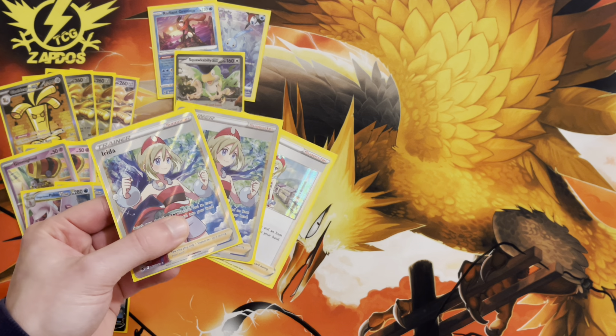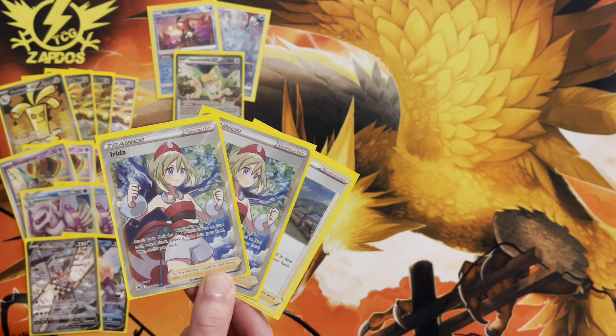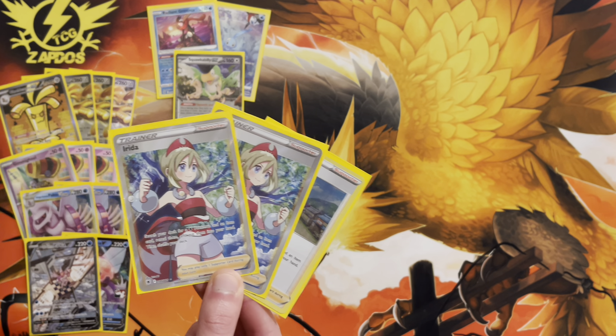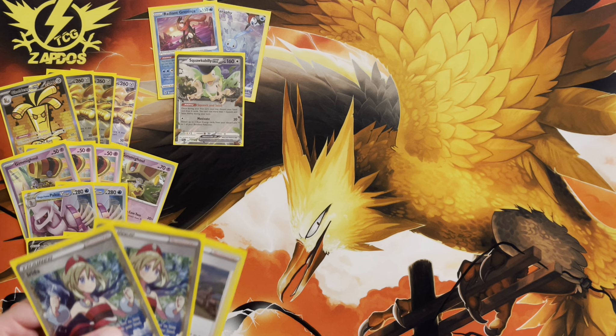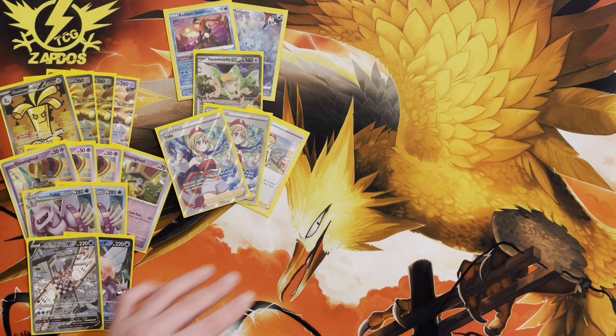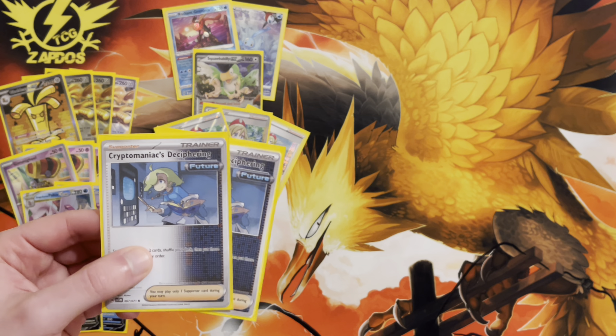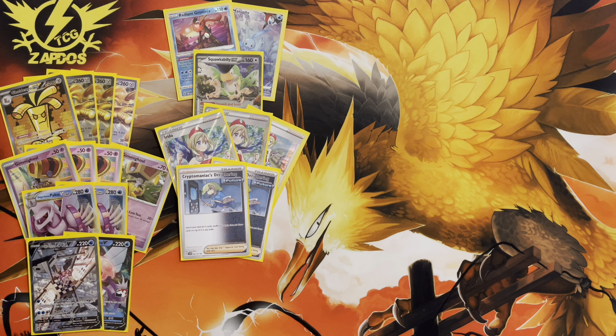For supporters, we're playing three copies of Irida, which fetches a Water-type Pokémon and an item card. In the early game it's one of your strongest supporters — grabbing a Radiant Greninja and a Buddy-Buddy Poffin to find your Gimmighouls, or even getting Palkia VSTAR. We're also playing Cryptomaniac's Deciphering, a new supporter allowing you to put two cards from your deck on top. This deck loves this card because with Coin Bonus, you instantly draw whatever you want — whether that's Prime Catcher, Canceling Cologne combos, or energy retrievals.